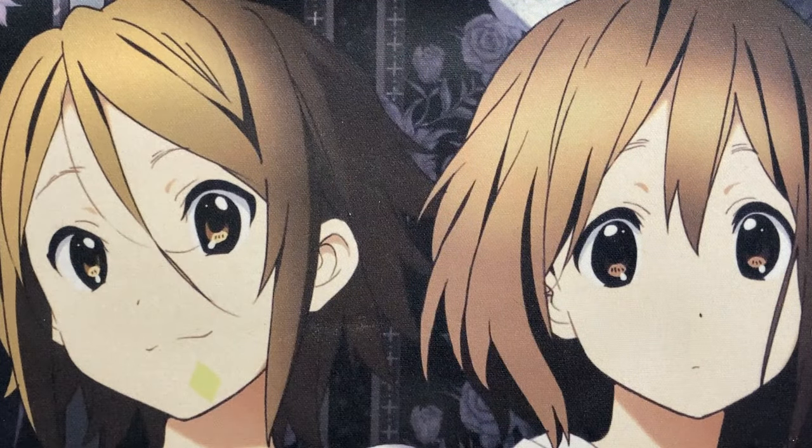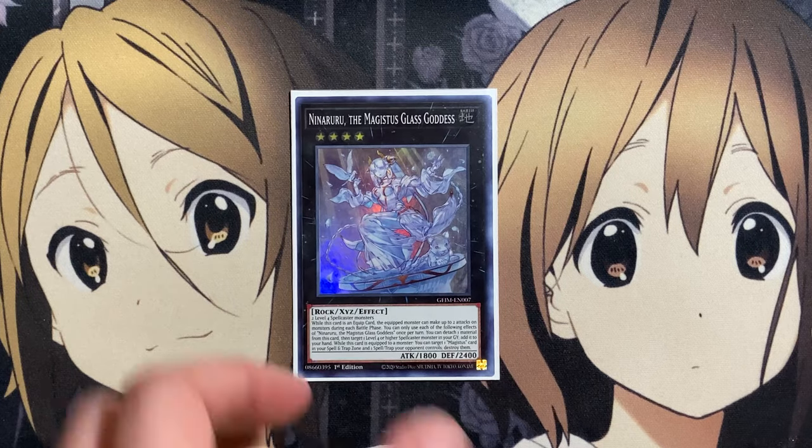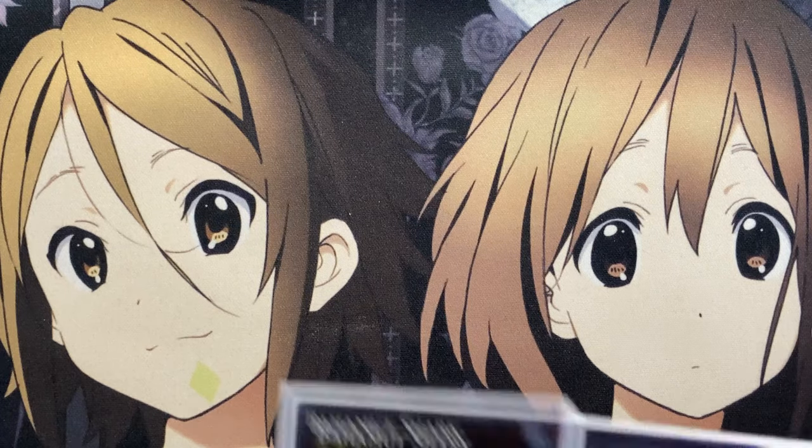Also the one copy of Ninaruru, the Magistus Glass Goddess. While it's equipped, the equipped monster can make up to two attacks on monsters during each battle phase. Once per turn, you can detach a material from this card to target a level 4 or higher spellcaster in the graveyard and add it back to your hand — so recycle power — but you can also make full use of the attack power when you equip this card onto one of your own monsters.